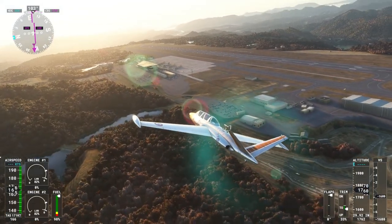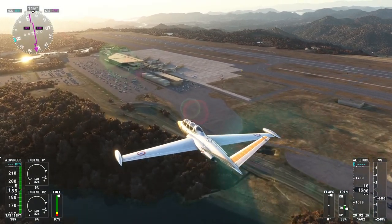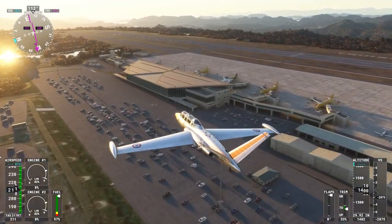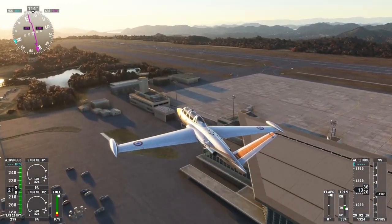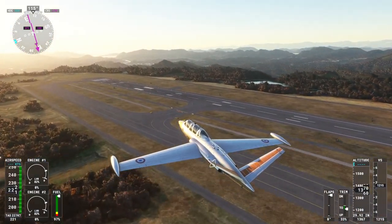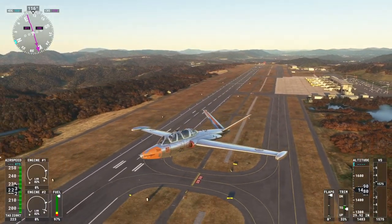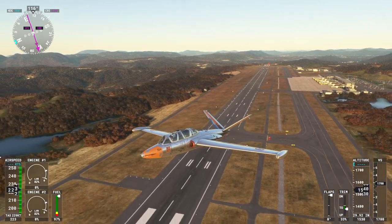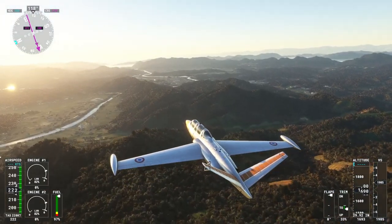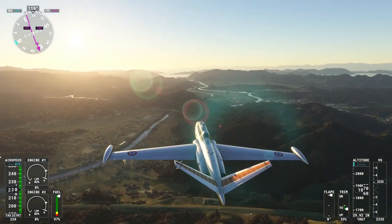I wonder if I accidentally got a freeware Hiroshima scenery that's conflicting - or no, I think that was just Z-fighting on the stock scenery. The airport is really high up as you can see - it's sort of on a plateau. It's a nice airport. Look at this - a very lofty airport overlooking everything.